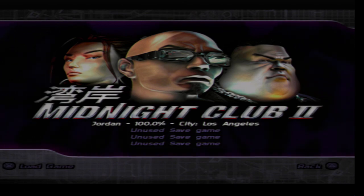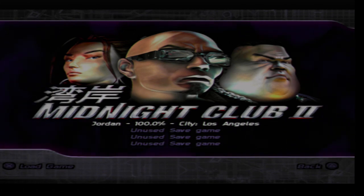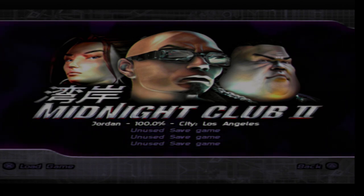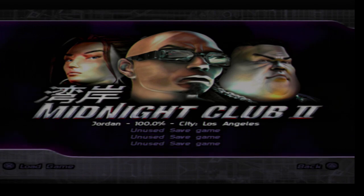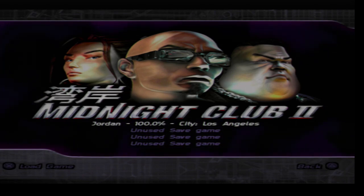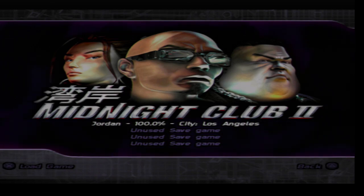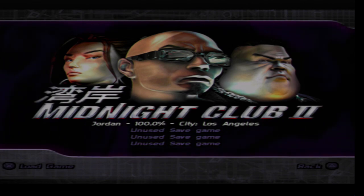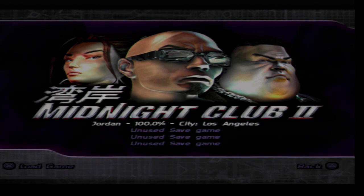We have now completed the game — we achieved 100% by winning all of the circuit races in Los Angeles, Paris, and Tokyo, which is available from the arcade mode screen. This game would also start the circuit racing trend, one that would ironically continue through to the end of the series, alongside the inclusion of bikes as well as cars. And now we're going to get on with looking through the cheat codes.